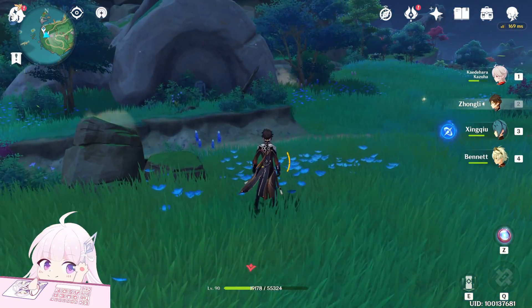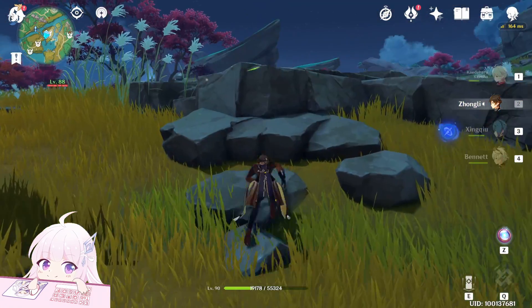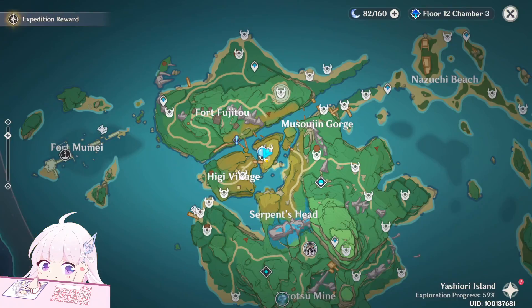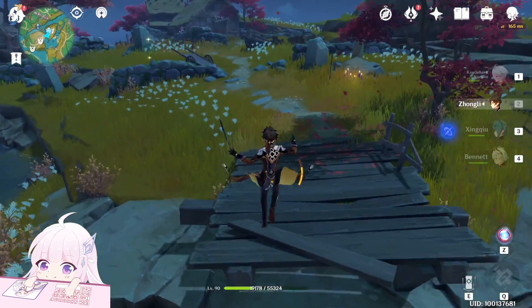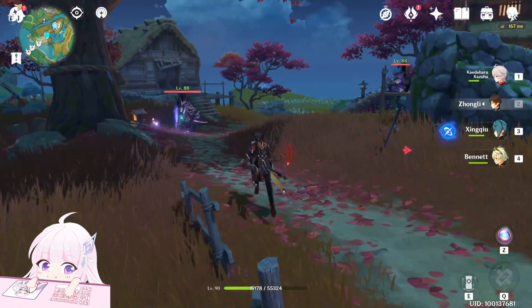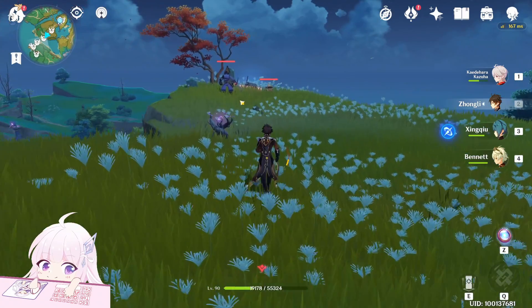After this, teleport to this waypoint. On your left side just here there is one. After that one, teleport to this Statue of the Seven — it's just here on your left side. There is one watching the ward. After that one, go toward the village and you will see three of them — one here, one in the middle, and another one here.